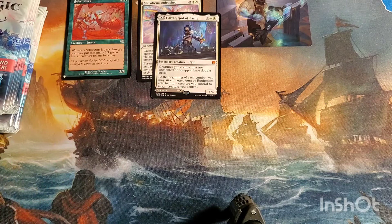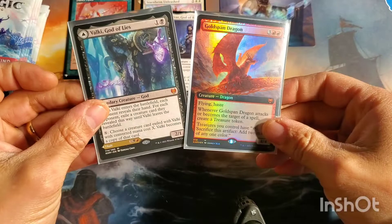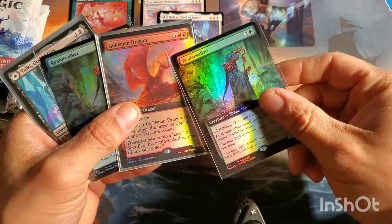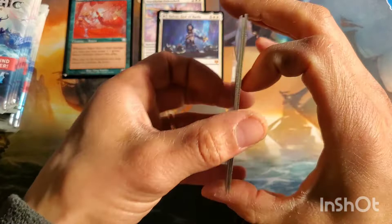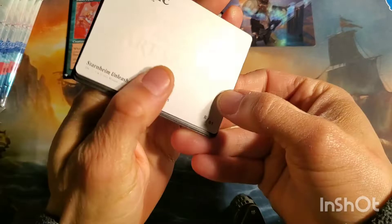The card that I will be giving away this time around - I've got the full art foil Gold Span Dragon and I've got a Valki, God of Lies. Both winners will also get a buy-a-box promo. One winner will get the Valki, Realm Walker, and then one person will get the full art foil Gold Span Dragon with a Realm Walker. Shout out to Gamer Gear for hooking me up with the promos. I'm gonna open a couple more packs and then tell you exactly what you gotta do to enter - or you can cheat and read the comments.